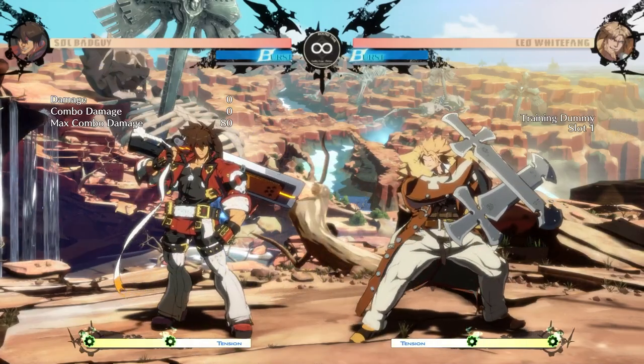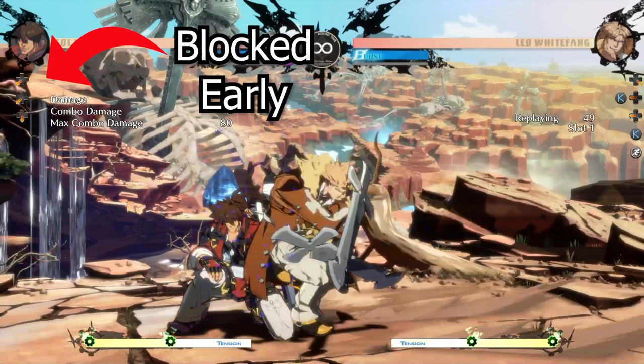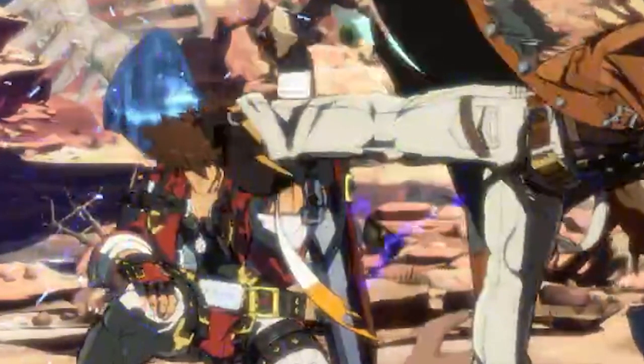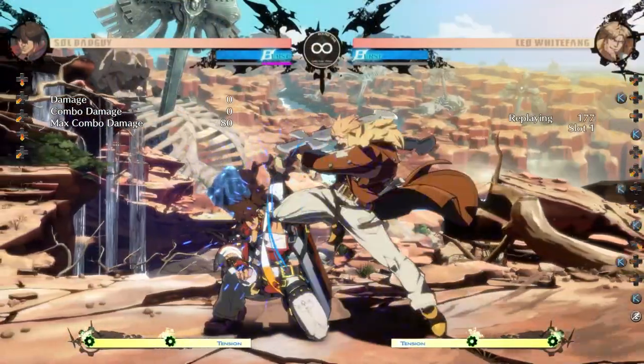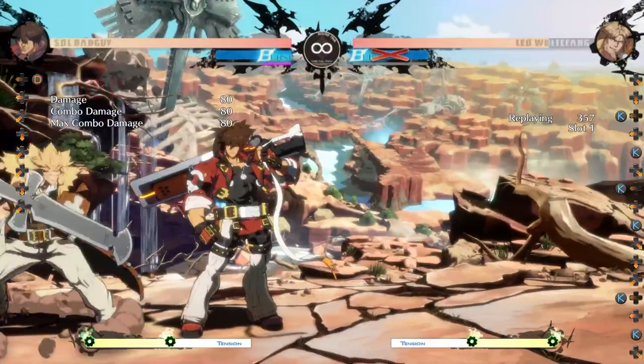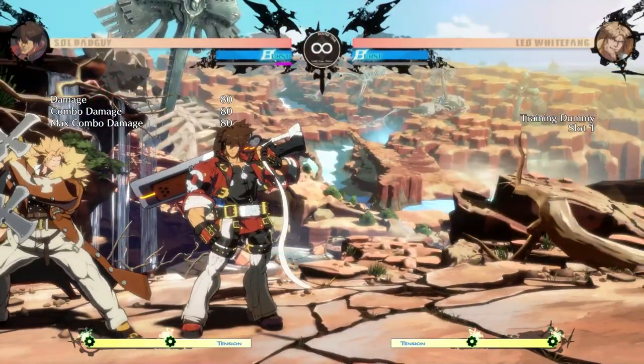You just need to start holding the back button a little bit before the opponent's attack connects. If you are too early, no harm done — you still get a normal block. Once you start instant blocking safely like this, you can keep going for them, because you know that even if you screw up, you can still block the incoming attack.